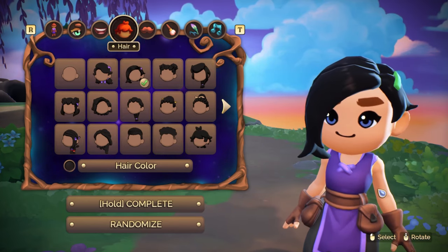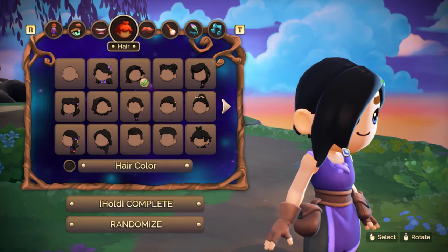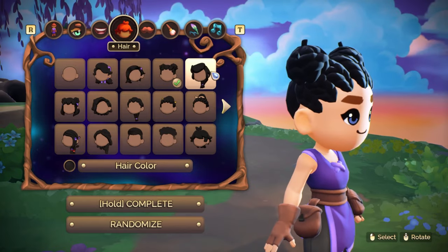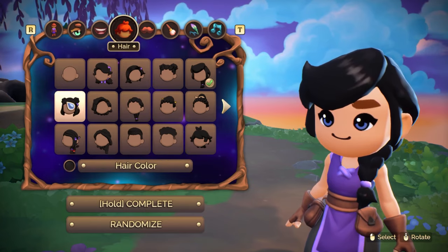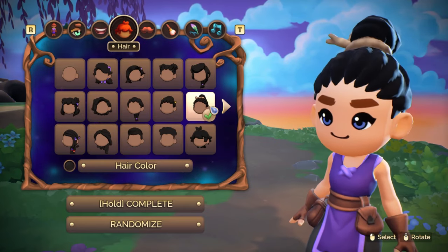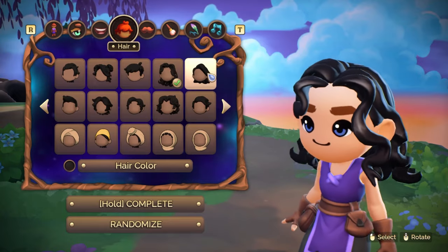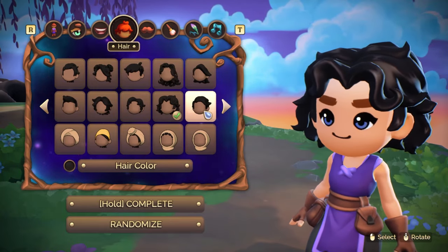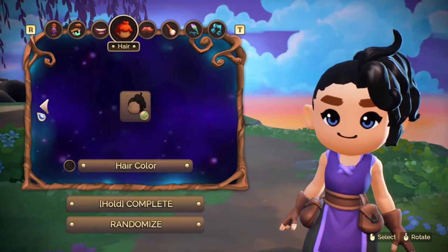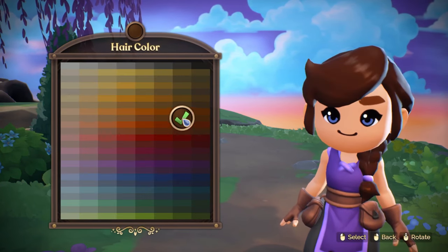It says you should be able to — oh, I'm rotating them. There we go. Also very cute. I do like the braid — I do wear lots of braids in real life. We are going to go with the side braid because that was the first one I really liked, and we're going to make the hair color the same as the eyebrows.